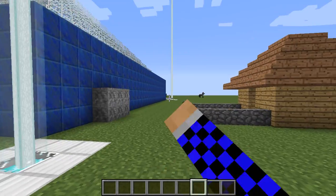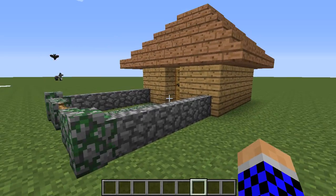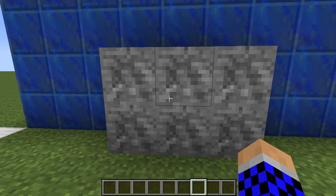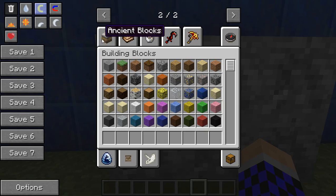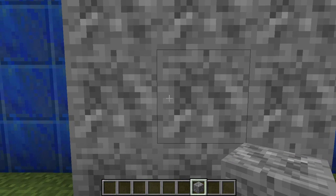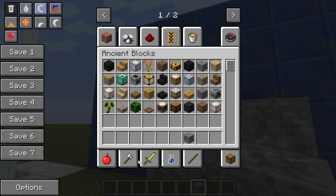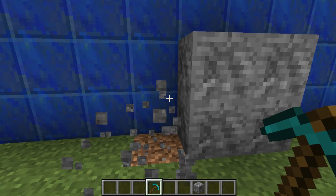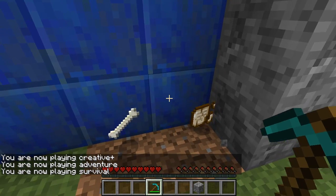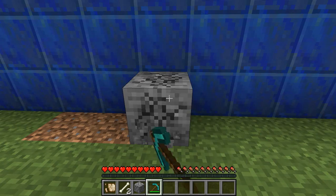For everything you're going to need in this mod, I'm going to showcase everything in that little hut. First, this is a fossil. Fossils can be mined with at least a stone pickaxe. When you mine them, you can get a bone, a relic scrap, cobble, or a biofossil.